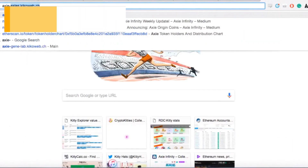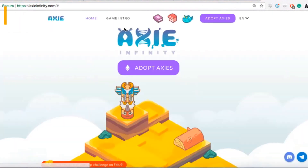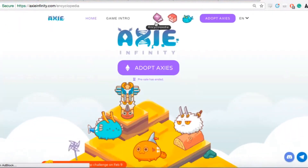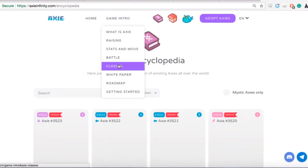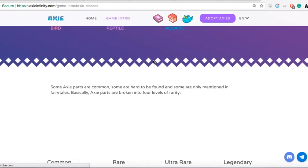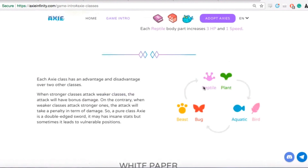Let's go through a brief overview of class advantages. Reptile and Plant will be strong against Aquatics and Birds, and Beast and Bug will be strong against Reptiles and Plants. It's kind of like the circle of life — everything's supposedly balanced.